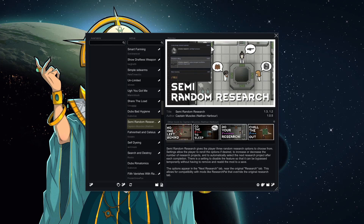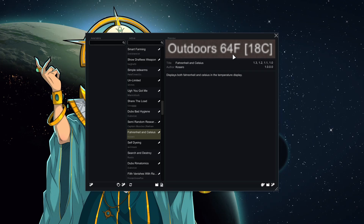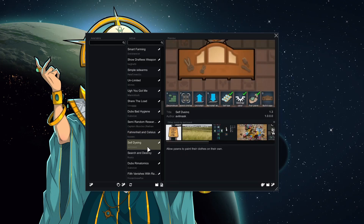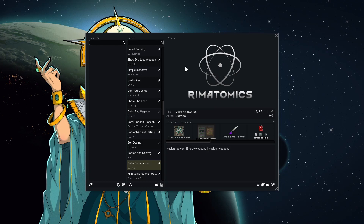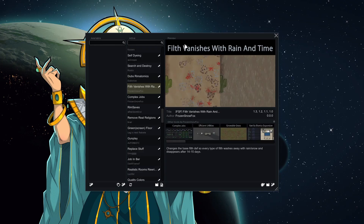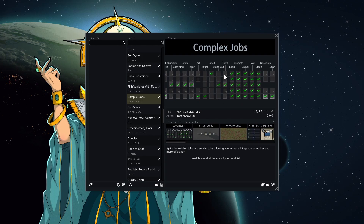Semi-Random Research — I really like it, gives you random research options. Fahrenheit and Celsius just shows both temperature scales. Self Dyeing — I've been searching for this mod forever — it lets pawns dye their own clothing so I don't have to worry about it but can still make them look like the power edges. Search and Destroy we've used before — lets you tell them to go kill whatever's in the area. RimAtonix, like RimFella, is a big mod I'm excited to play with for the first time.